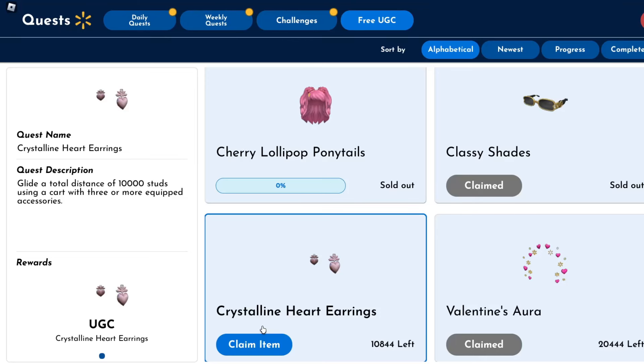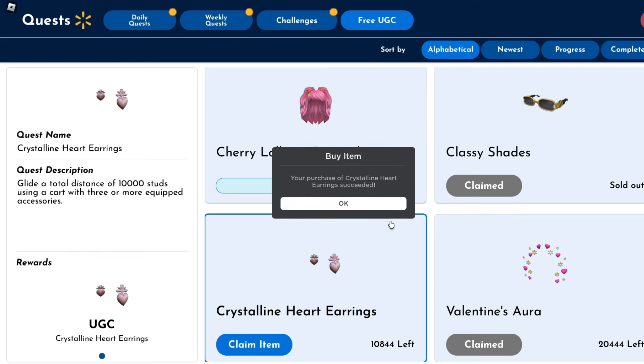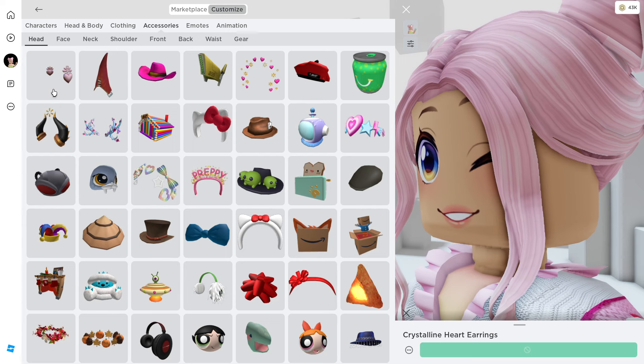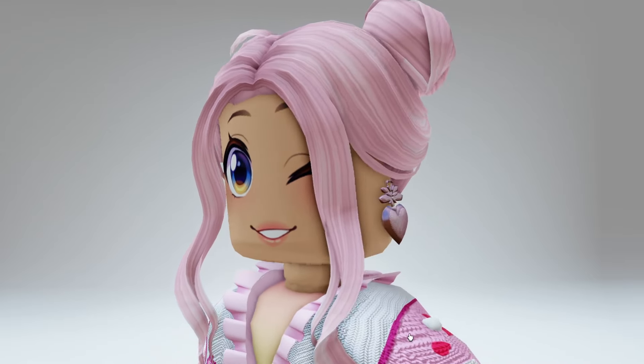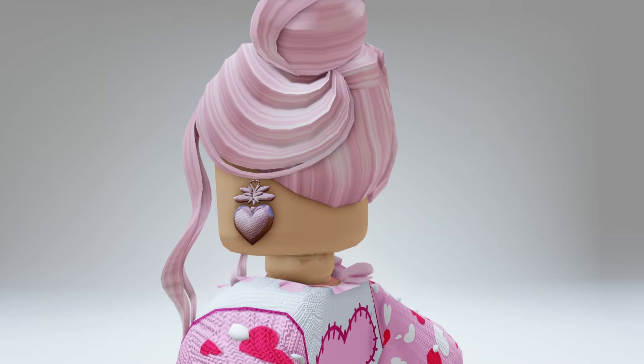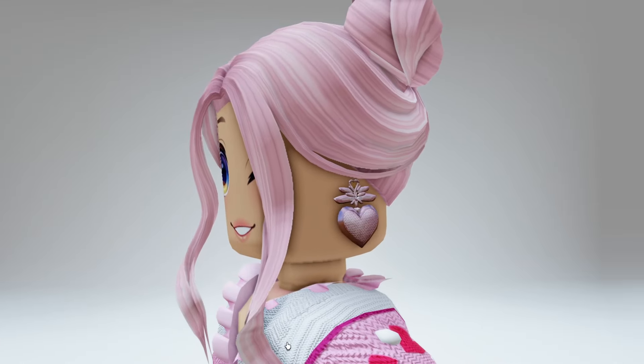So let's head back over to the quests and claim our free heart earrings like this. Once you claim them, you'll find them located over in your head accessories in your inventory. I think these are so cute — I have a link for the game in the description so you guys can go ahead and get yours now. Tchau!